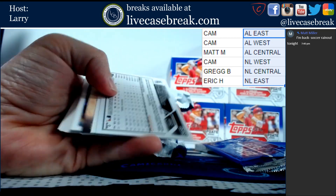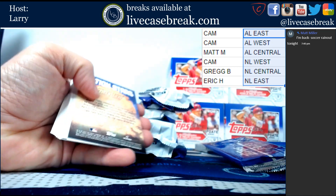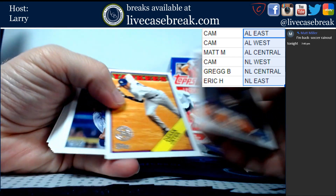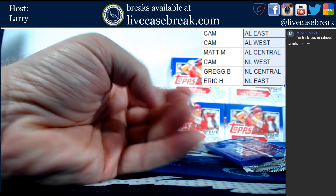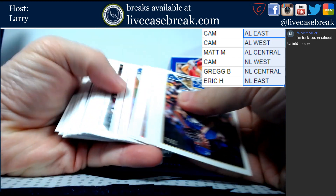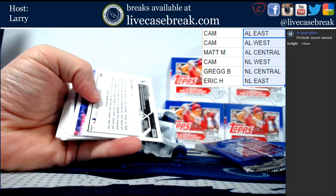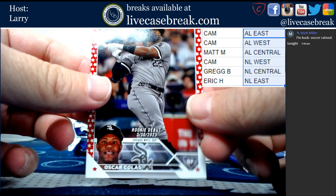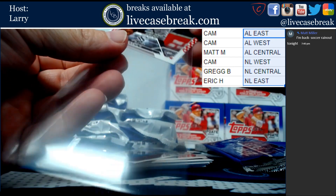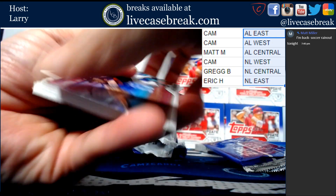Mike Clevenger foil board. This is out of 2023, Trevor May. Tristan Casas for the Red Sox. Kenta Maeda gold foil, out of 76, Oscar Colas - it's a nice one. And we got a laid-out Bregman.